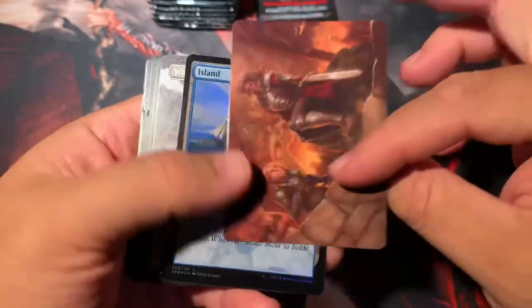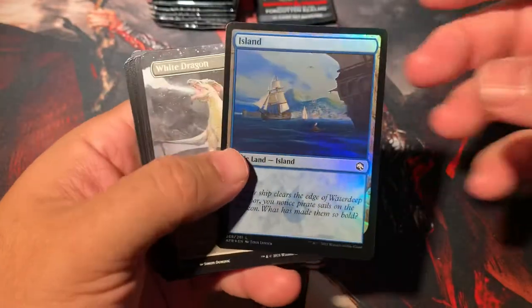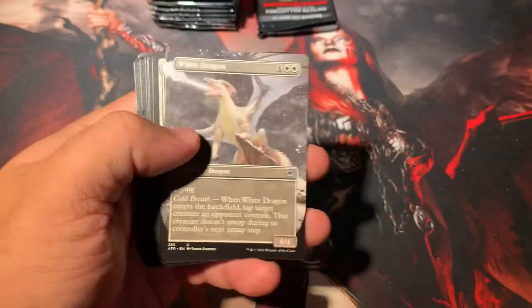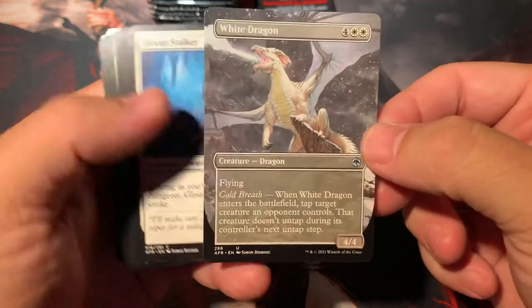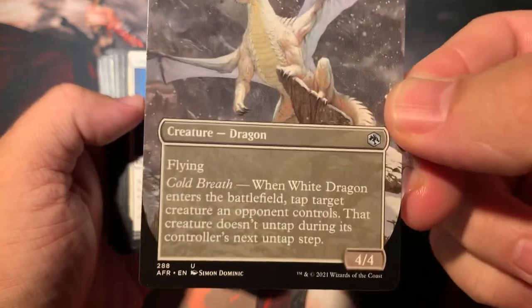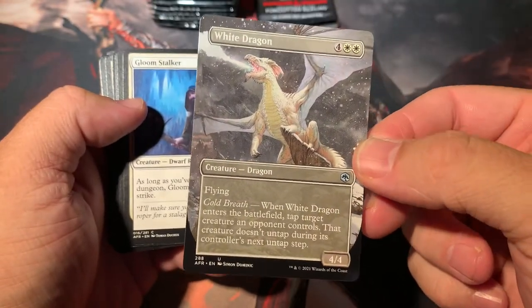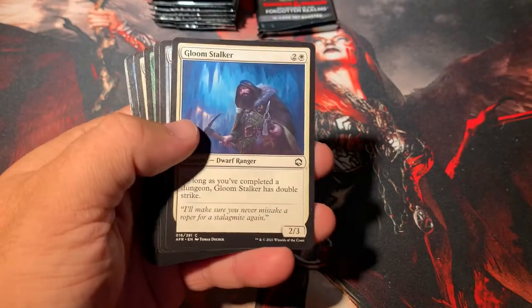We got an island and we have a full art White Dragon — so we got another one of the cycle dragons in here. Pretty basic. It's got cold breath so that'll tap down a creature and it doesn't untap as normal.